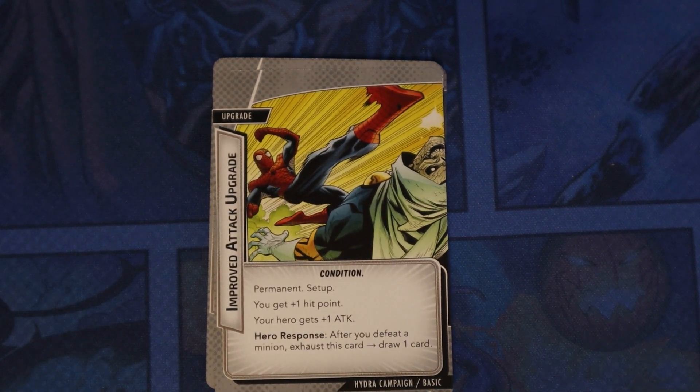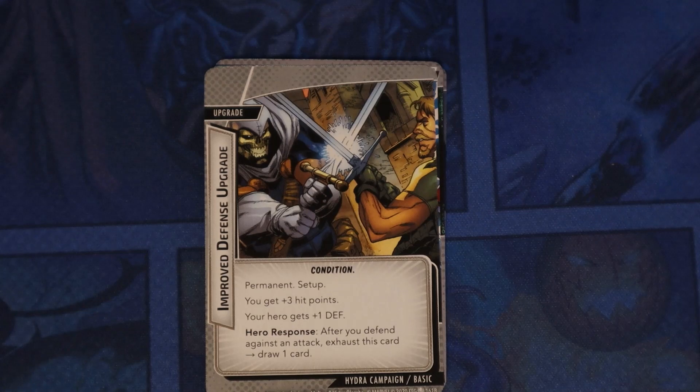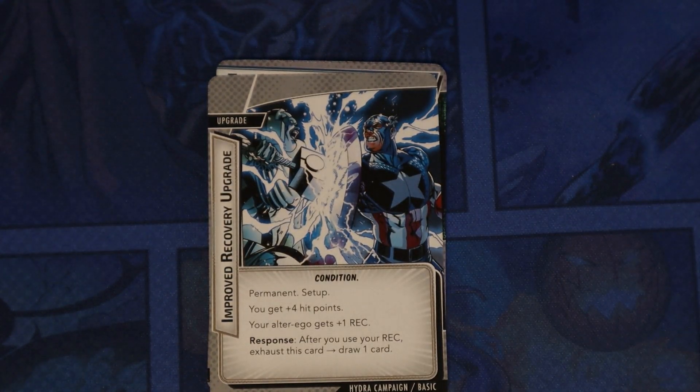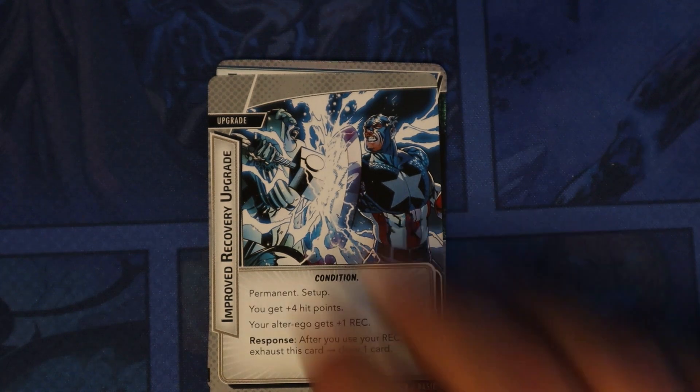Improved Attack Upgrade — you get plus one hit point, plus one attack, and after you defeat a minion, exhaust this card to draw a card. Improved Defense Upgrade — you get plus three hit points, your hero gets plus one defense, and after you defend against an attack, exhaust this card to draw a card. Improved Recovery Upgrade — you get plus four hit points, your alter ego gets plus one recovery, and after you recover, exhaust to draw a card.